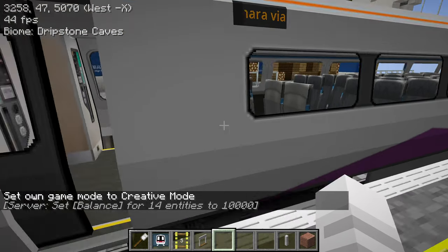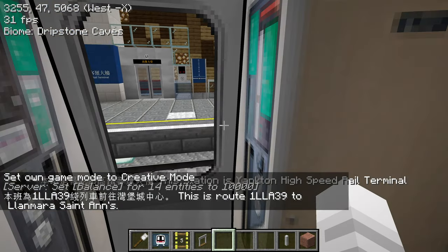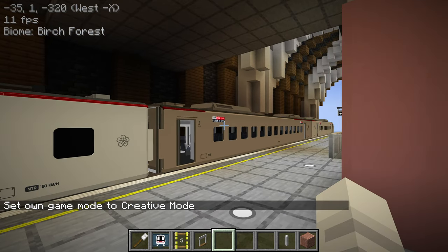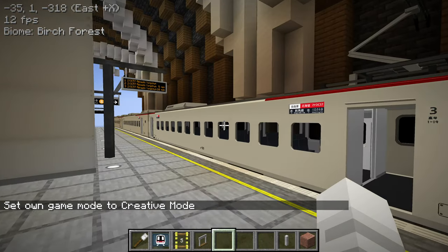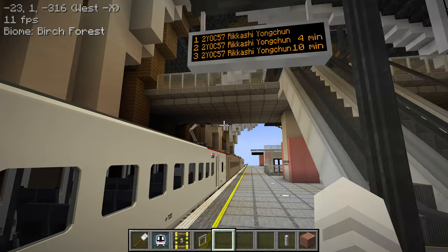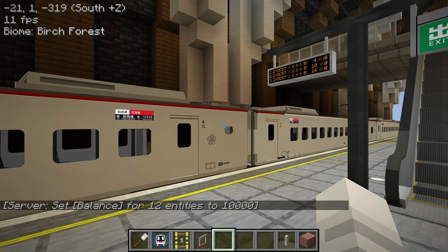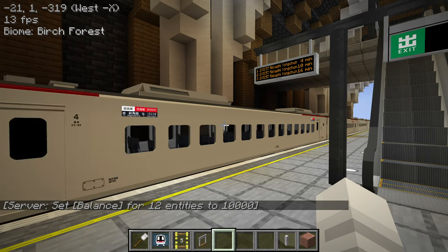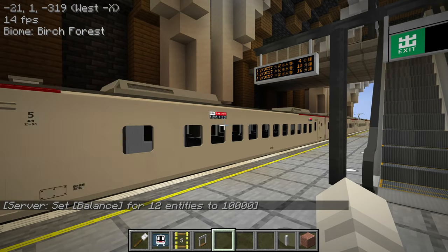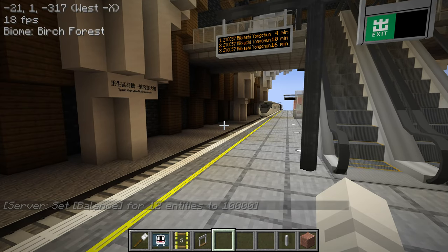There's a Clamera via Spawn train. Just got in while the doors were closing. I just got to Spawn — and wow, what is this train? This looks like a Chinese high speed train. I've never seen this before. This is going to Rikashi Yongchun. Look at that — I've never seen this train before. The head looks really smooth as well.